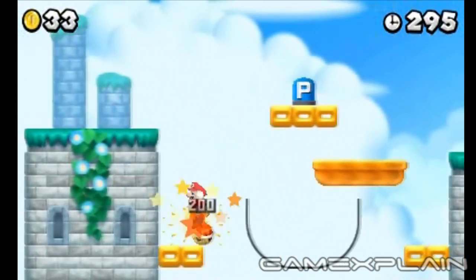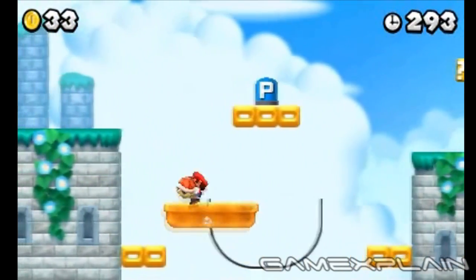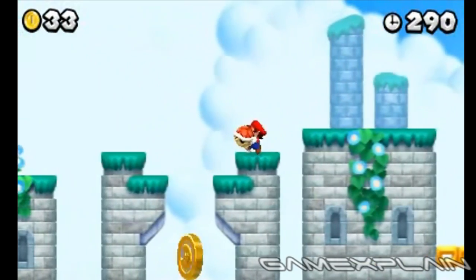But don't try and get it yourself. Instead, sacrifice the nearby Koopa Troopa by kicking its shell into the hole to grab it for you.